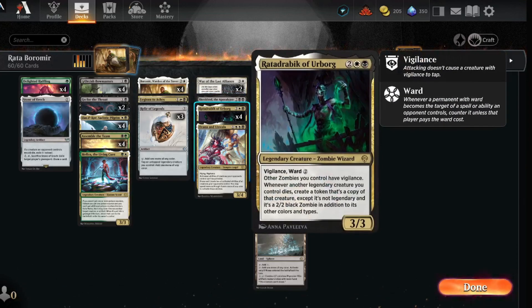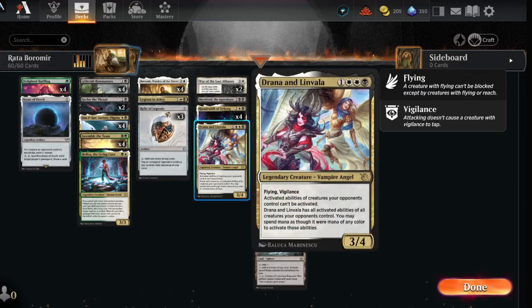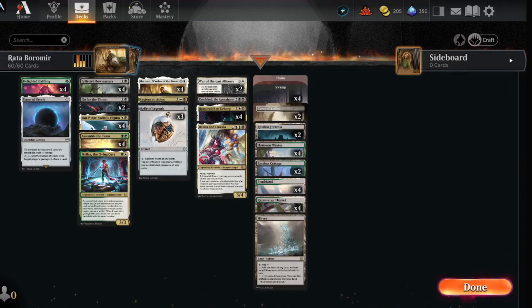Rotdrovic of Urborg has vigilance, gives other zombies you control vigilance, and when another legendary creature you control dies it creates a token that's a copy of that creature except it's not legendary and is a 2/2 black zombie in addition to its other colors and types. Drana and Levana have flying and vigilance — activated abilities of creatures your opponents control can't be activated, and Drana and Levana have all those activated abilities, with any mana being spendable as any color.